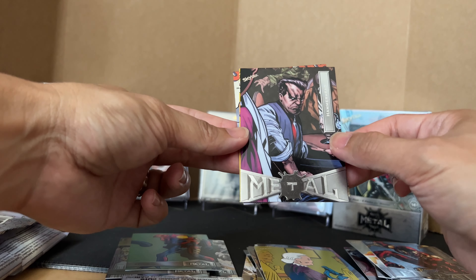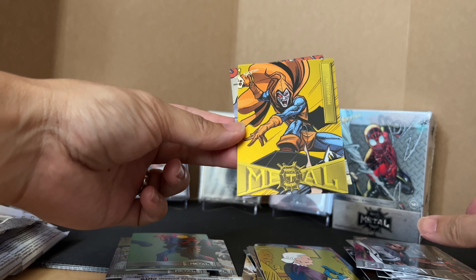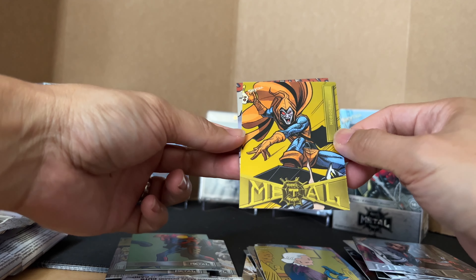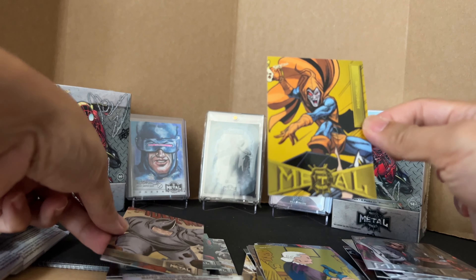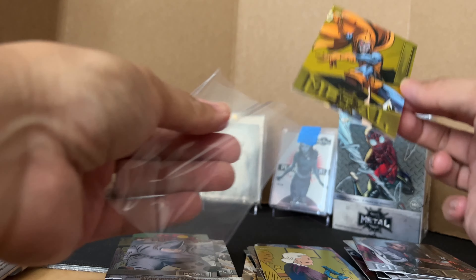Hammerhead, Hobgoblin. Is this one high series? No, I think it's just a yellow. And then Rhino — yeah, the high series has the big logo and the low series has the small logo.